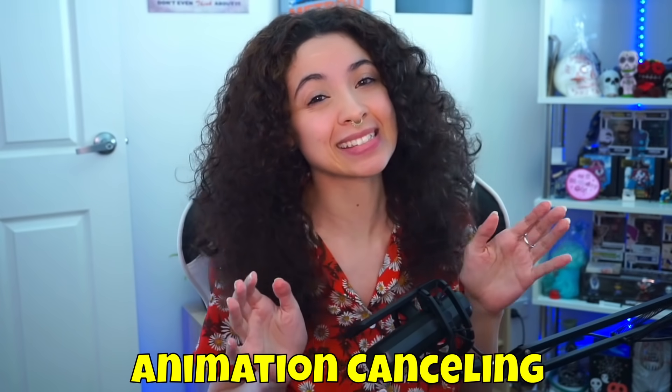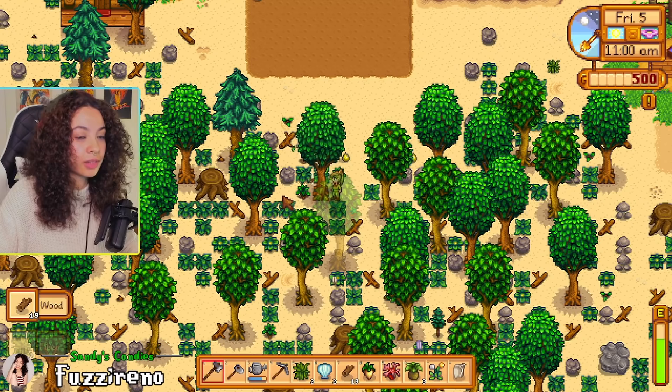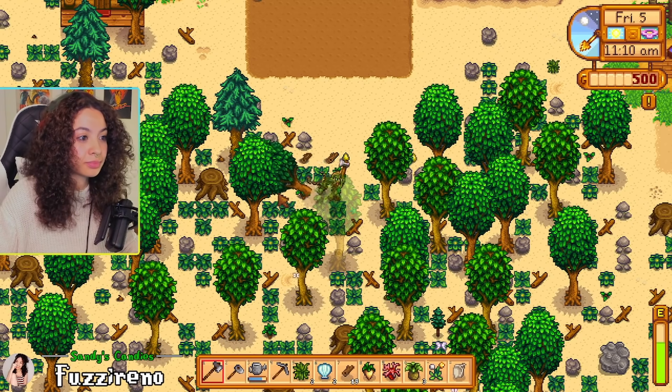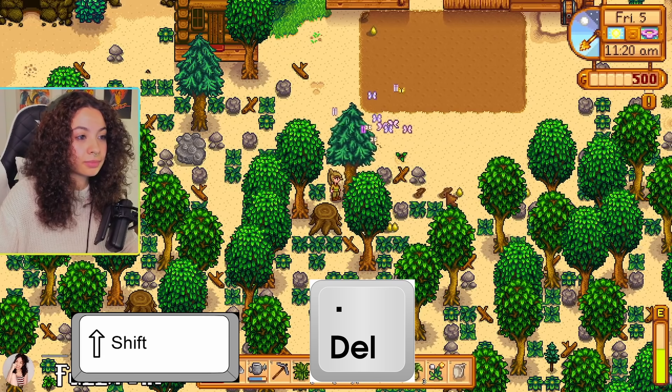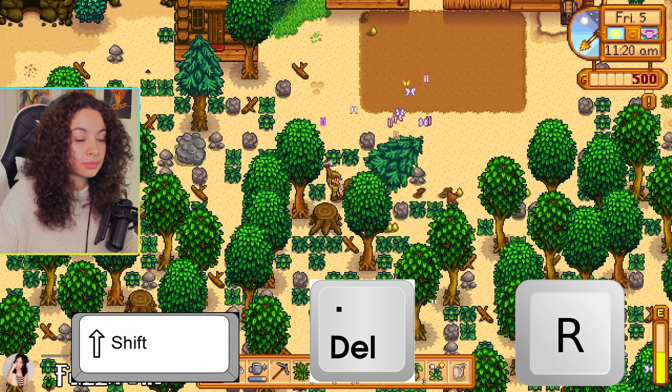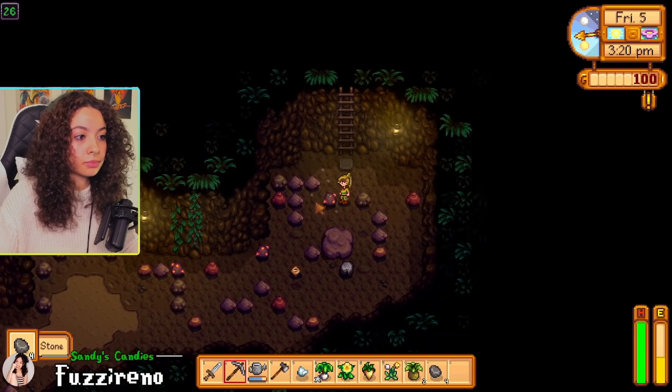Number one, which everyone has been asking about, is animation cancelling. I had to learn how to utilize it in my run because I essentially had to use animation cancelling to cut down trees and get through the mines as quickly as I could. Animation cancelling is PC-specific — you can cancel the animation after you do an action and that will cut your time down almost by half. You can hold down Shift and Delete at the same time and alternate between your left click or C with the R button, and when you've done this correctly you've successfully completed the animation cancel.